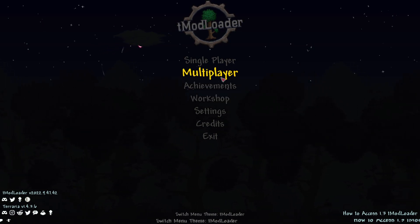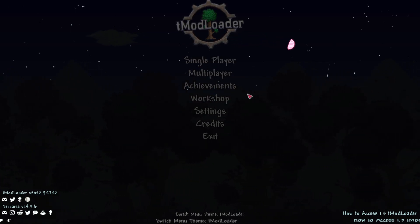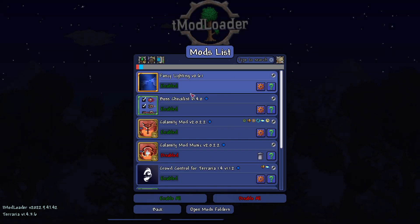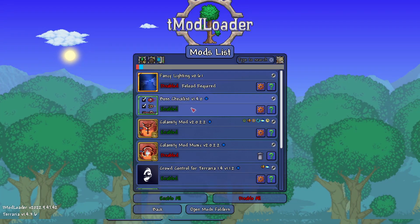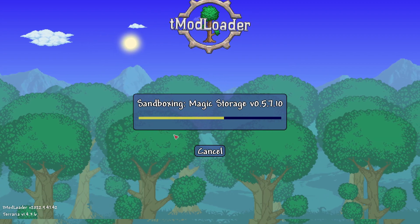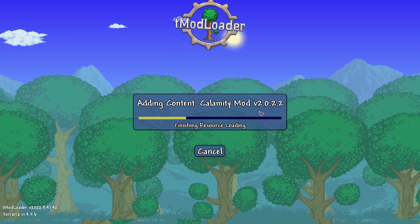For example, you don't want to enable Calamity mod alongside something similar to Calamity. There are multiple different variations and alterations in the game, so make sure that when you're mixing and matching mods they don't clash. Since I don't really want Fancy Lighting, I'm going to disable it. It'll say reload required, and then it'll unload and reload all mods with Fancy Lighting disabled — and I can delete it from there.